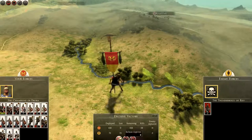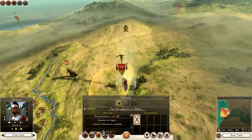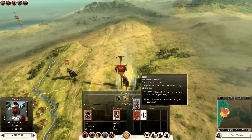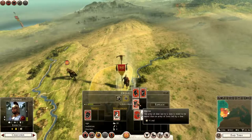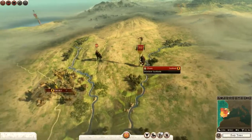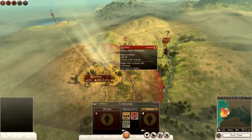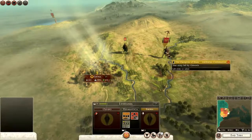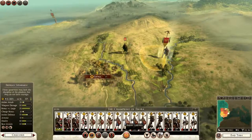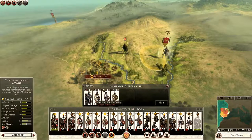I have 11 captured — we'll release them to get good relations. My general can level up and I want to go for Zeal this time around. Next turn we can actually attempt to take Ebora. There are 11 in the garrison and we are of course under strength, so we are going to need a couple of mercenary units.